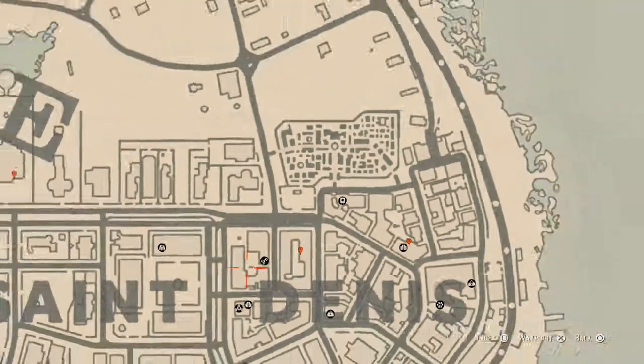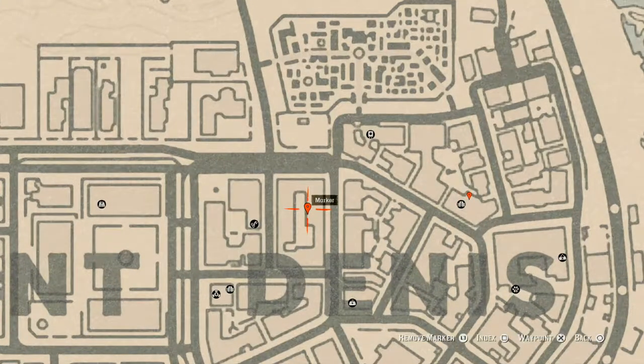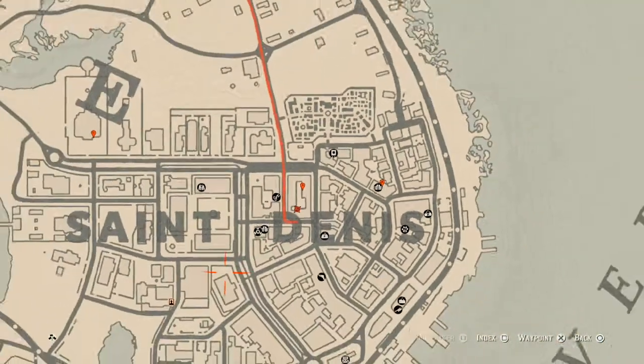Our next marker is another antique alcohol bottle, right around here at this location — an Irish Whiskey bottle. How you get here: there's a ladder, go up that ladder, walk across the platform, jump across the railing, walk across that little platform, jump across the railing again, and follow the platform down and around to this antique alcohol bottle. There's a crack in the door and it's sitting right there.